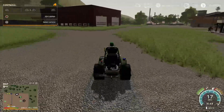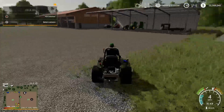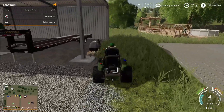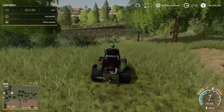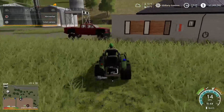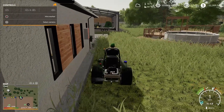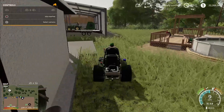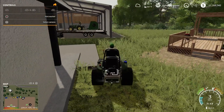All right, so we got the first piece of grass done, and we'll go right here now. The majority of this is going to be done with the batwing, just because it's bigger and it'll take less time, but we'll get around the pool and everything with the zero turn. Try not to hit the house here. I didn't know mowing would be this hard, but it is.